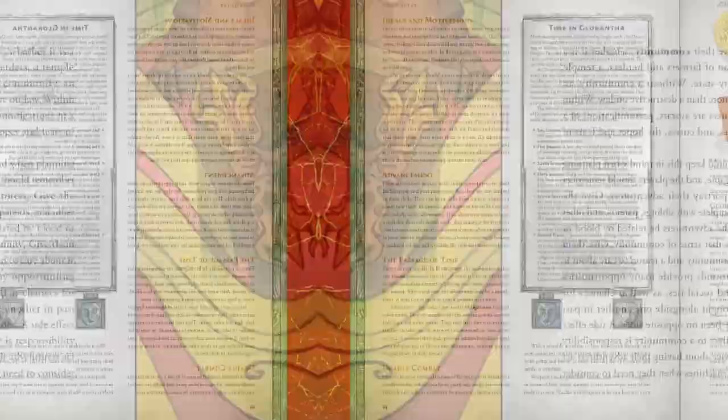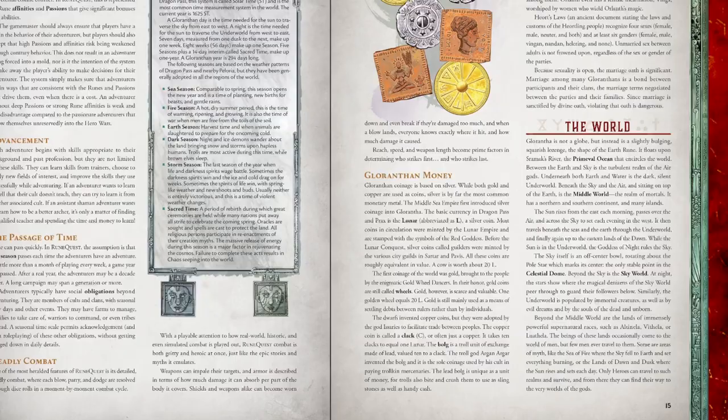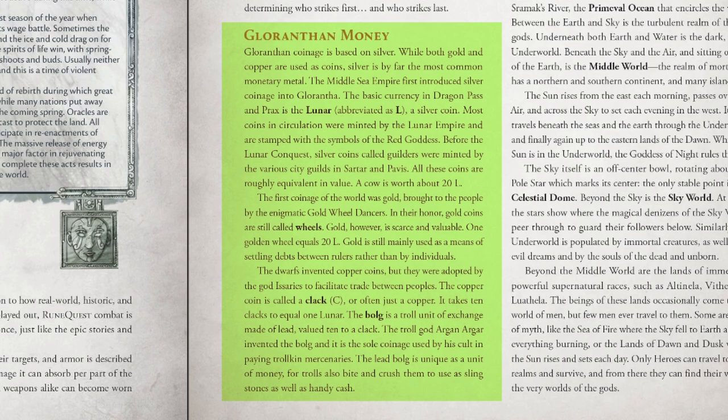Gloranthan money is fairly involved. If you're bored of copper, silver, electrum, and gold, you're in luck. In this starter set area called Dragon Pass, silver coins are called Lunars; a coin called a Cow is worth 20 Lunars; gold coins called Wheels are also worth 20 Lunars; a copper coin called a Clack is worth about one-tenth of a Lunar; and a Bolg is a troll unit of exchange made of lead, worth one-hundredth of a Lunar.